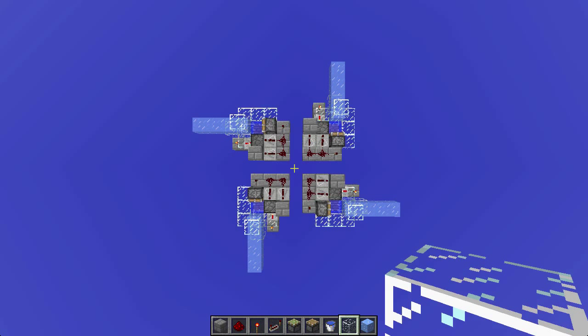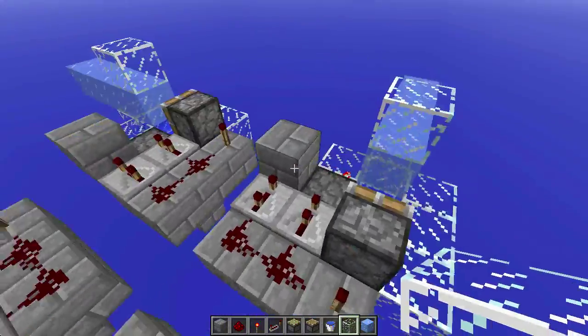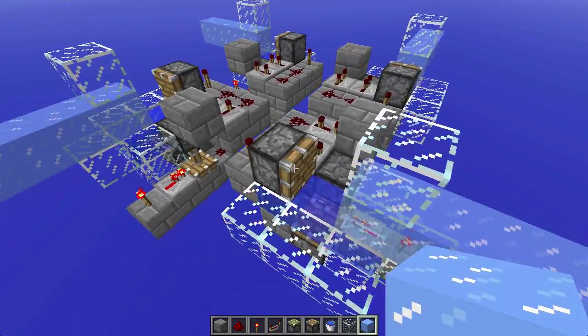Hello everyone, my name is Vert and I am finally back with a tutorial — a real tutorial after the longest time. 1.3 has just recently come out and one of my favorite new features has been the ice harvesting with Silk Touch.